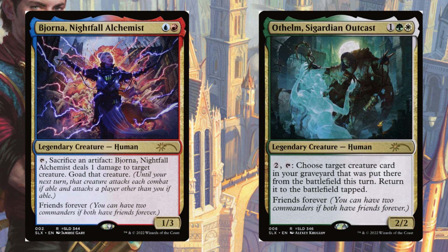Before I get into the deck, let's go over the commanders. This color pair is blue, red, white, and green. Biona Nightfall Alchemist is a legendary 1/3 Human that allows you to tap her to sacrifice an artifact, dealing one damage to target creature. Orthelm reads: for two mana, tap him to choose target creature card in your graveyard that was put there from the battlefield this turn — it enters the battlefield. So you sacrifice an artifact or creature through Biona and then reanimate with Orthelm.